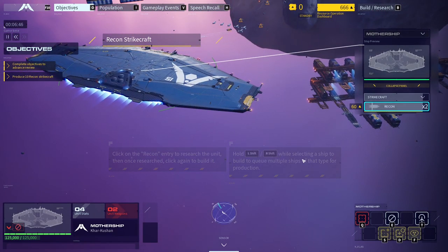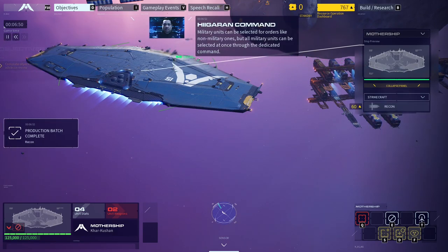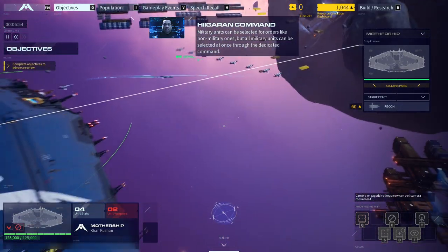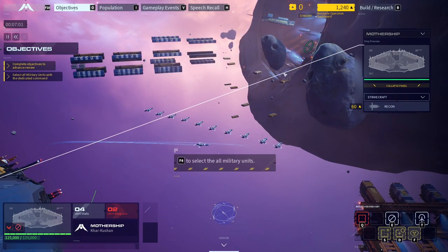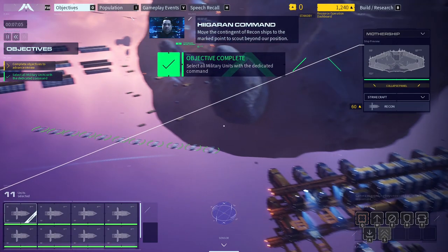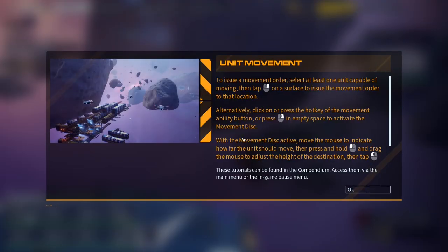L-shift, R-shift — selecting a ship. Military units can be selected for orders like non-military ones, but all military units can be selected at once through a dedicated command. What is the dedicated command? You can't just say that — oh, it's F4. Got it. Move the contingent of recon ships to the marked point to scout beyond our position. It's been seven minutes — it does not feel like seven minutes.